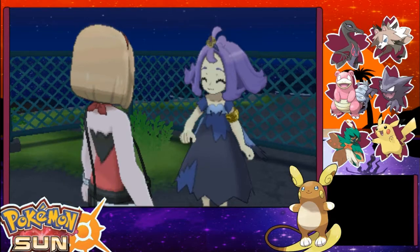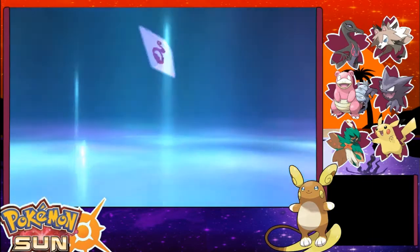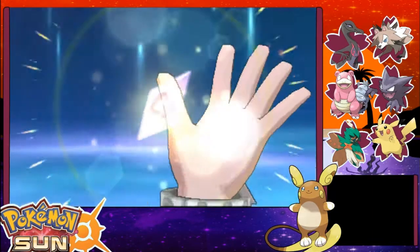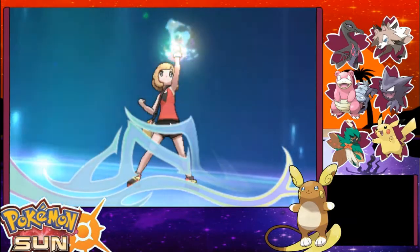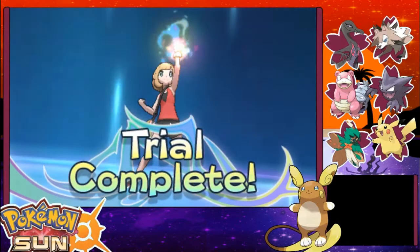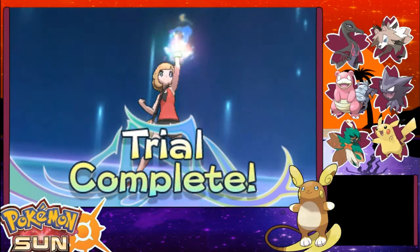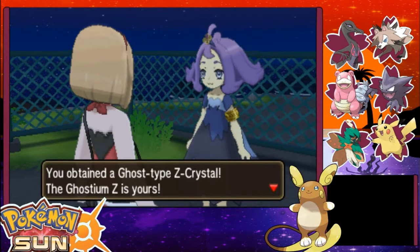Which means you get the ghosty crystal. I don't understand what these symbols are. I don't understand why you wouldn't just use the symbols from the trading card game and then add some similar to it, so that it actually makes sense. Not these random made up things.